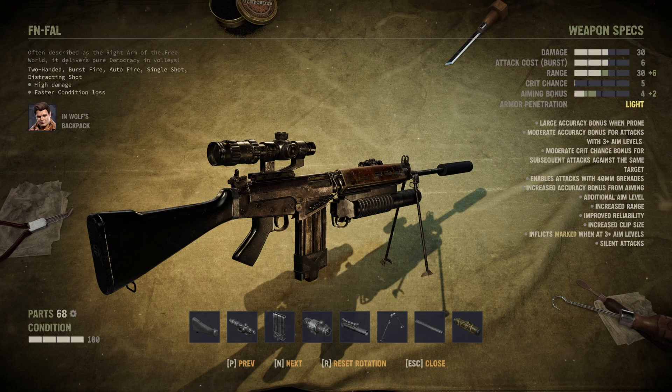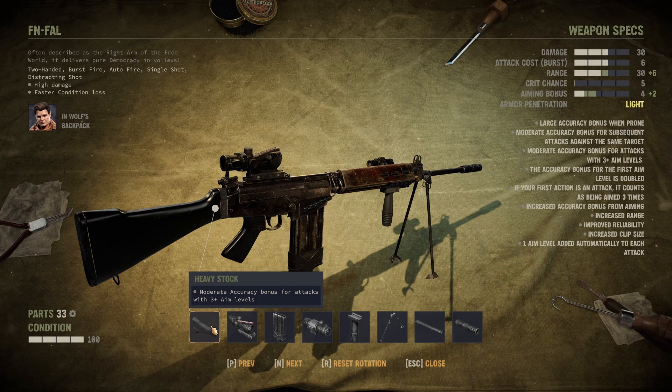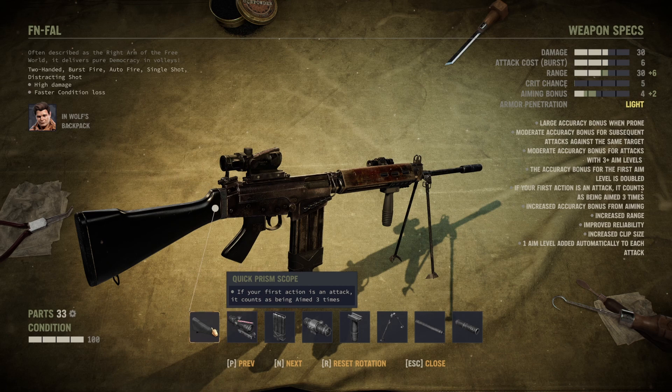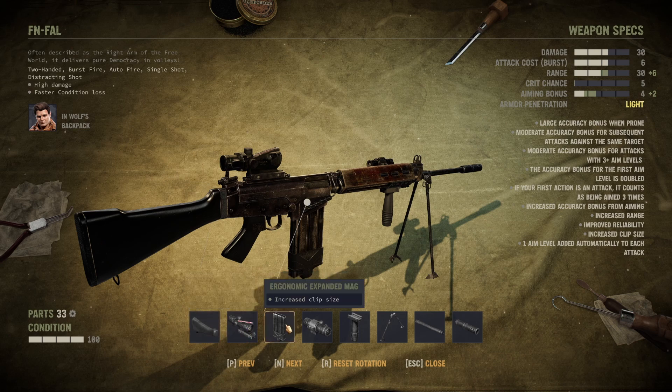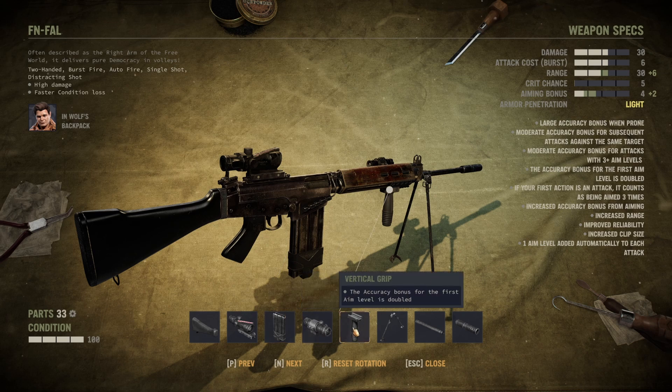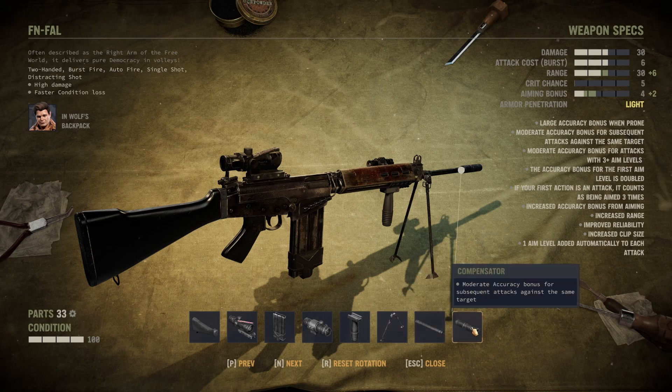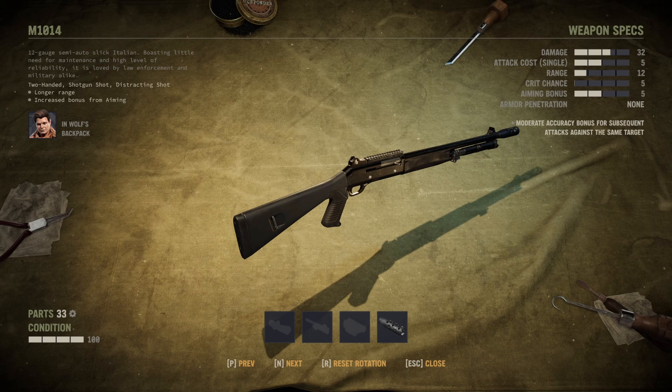Let's go with another version of the FN FAL which I call a multi-shot FN FAL. We go again with the Heavy Stock for three-plus aim level accuracy bonus, then the Quick Prism Scope which makes our first attack count as being aimed three times. We go with the Expanded Magazine, the UV Dot, and the Vertical Grip — these add up for all subsequent attacks. We go with the bipod, the Extended Gain Twist Barrel, and because you want to shoot the same target twice or maybe even three times, we go with a compensator for another accuracy bonus against the same target.